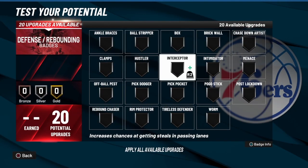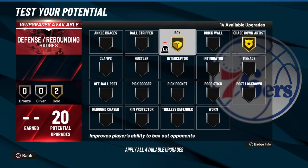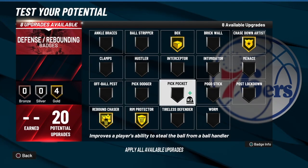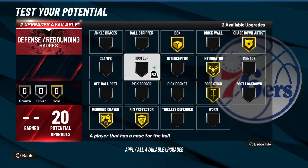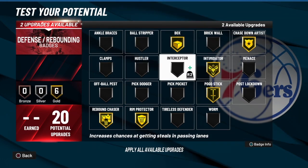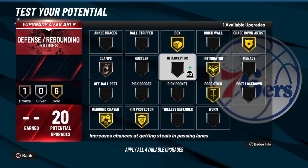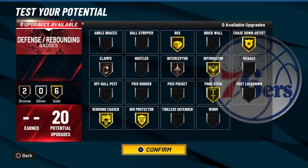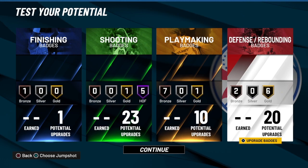Now let's get to the defense. I'm not worried about having Hall of Fame defense, but we want to get the main things. Chase Down, Box — of course. Rebound Chaser, Paint Protector, Pogo Stick, Intimidator. Everything else is just icing on the cake. You can go with Clamp to help you out a little bit on the perimeter, and Interceptor or something like that. This is the combination that I would use. But that's the build, people — make sure you like the video, share the video, subscribe to the channel.